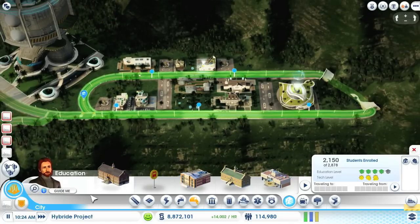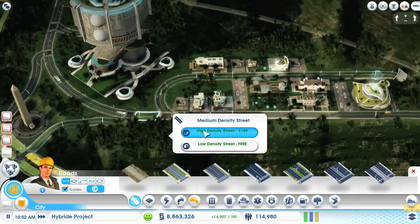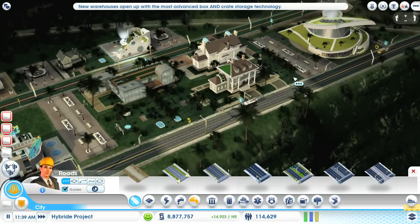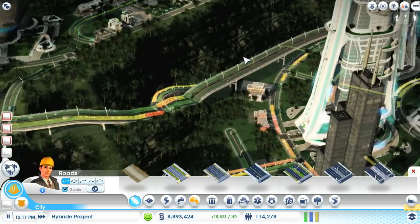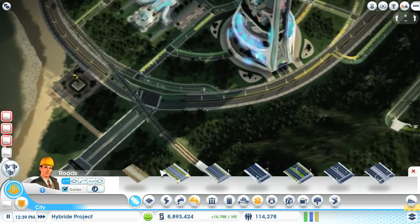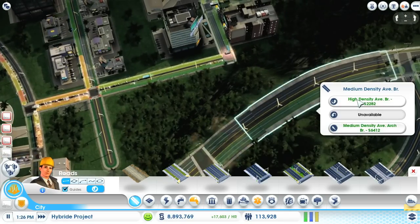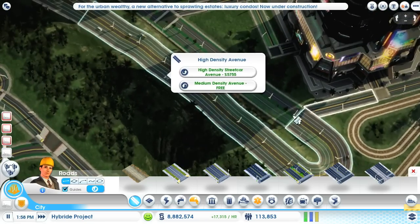The next thing I'd like to do is upgrade the road density here. Oh, this is already high density. I'd like to have high-density low-wealth worker houses up on this little hill. The next thing we should start is upgrading these avenues to high-density avenues, because we have a lot of traffic in this city and I haven't done this so far. I think this will help a lot with traffic.